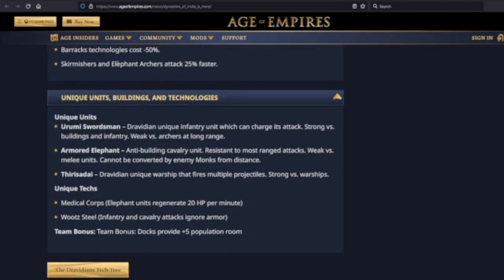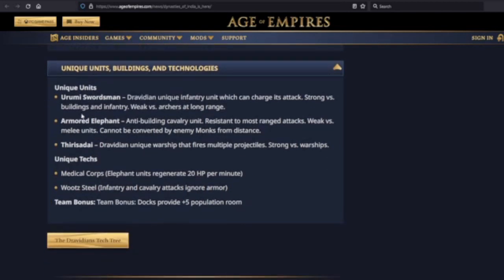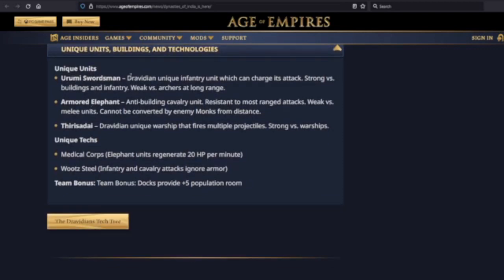The Urumi Swordsman is a Dravidian unique infantry unit which can charge its attack — probably like an infantry version of the Coustillier. Strong versus buildings and infantry, weak versus archers at long range. So they probably do a good job against archers if they can get in close, but a mass of archers will wipe out a mass of Urumi Swordsmen.